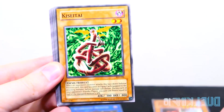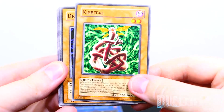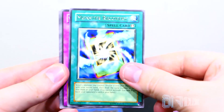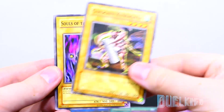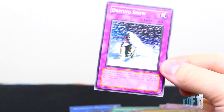We have Deep Sea Warrior, Kisita, and Driving Snow. Yeah, could have been worse, but yeah, that will do it for this episode of What's in That Pack.